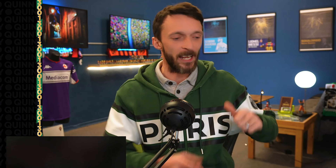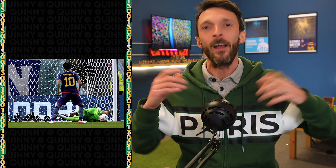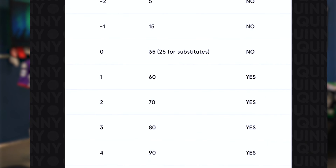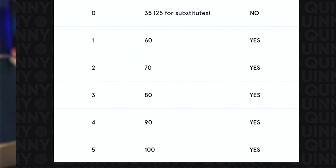If your player stacks up negative decisive actions — gets a red card, gives away a penalty, concedes, does all this stuff — then their decisive score will move backwards from 35 to 15 to 5 to 0, depending on how many they stack up. None of these scores are guaranteed like the positive decisive actions. When you get to 60, 70, 80 — all the bigger scores — because your player is scoring goals and making assists, that score gets stapled in no matter what happens with their all-around game.